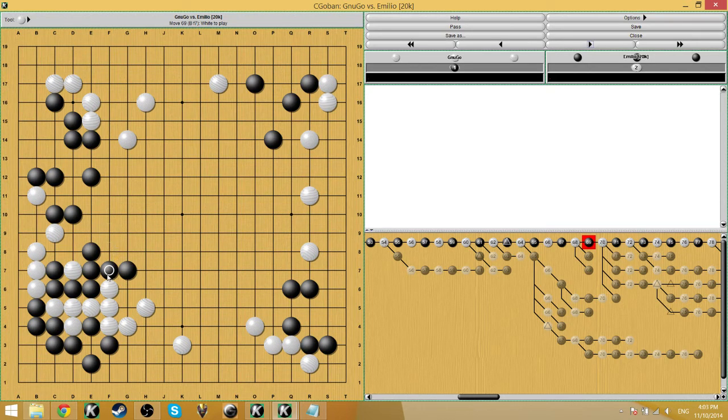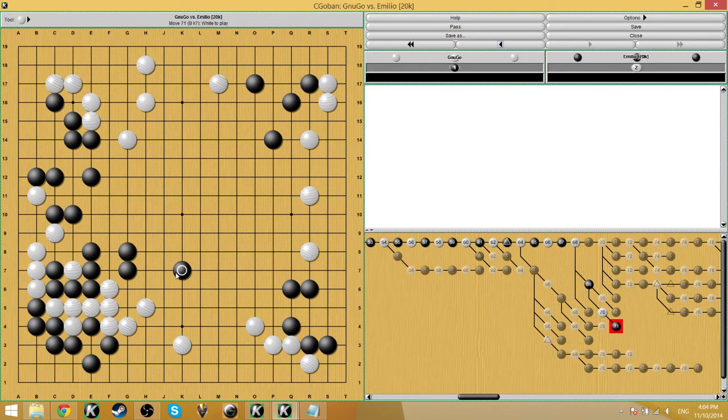Here, this move is pretty slow, and also to connect to this one stone there's a better shape — make the bamboo joint. You still can't cut it no matter what, but this is better shape because there are more liberties. When it's black's turn again, black can look to jump even farther. In the actual game, this creates an empty triangle at the A place, and it's more difficult to jump out.